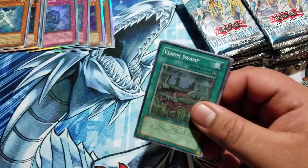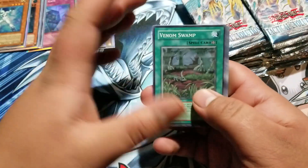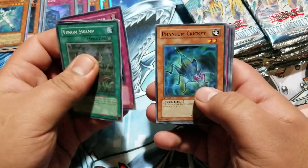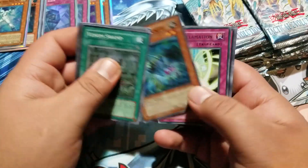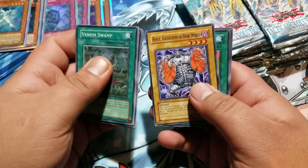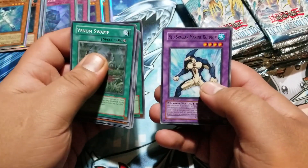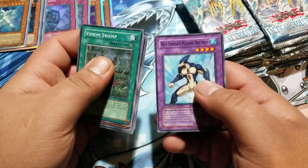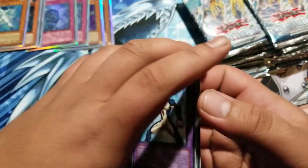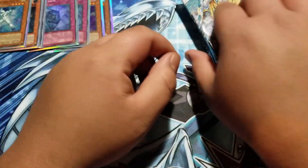Let's see if we can get something good. First pack: Venom Swamp, Chrysalis Chicky, Counter Counter, Phantom Cricket, Spell Reclamation, Ambush Fangs, Cocoon Party, and Neospatian Marine Dolphin. Cool, all right, next pack.